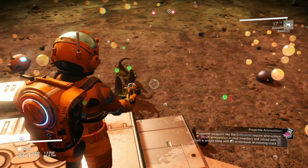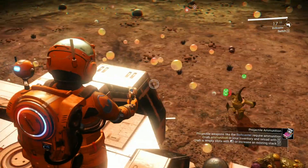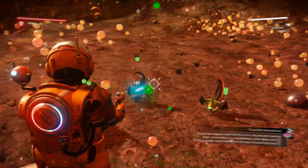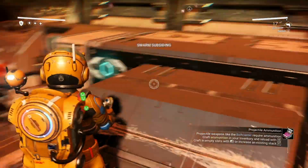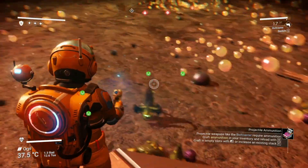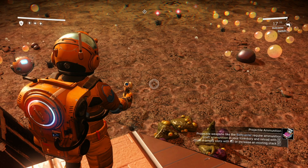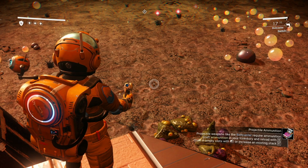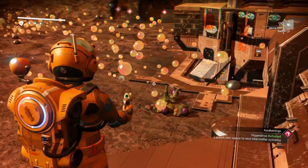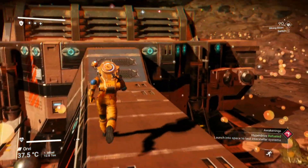One thing good about these monstrosities: if you go to the mission agent and pick up a mission to kill creatures, these guys count toward that. So you can come down here, shoot one of the whispering eggs, and start wailing on them to get that mission accomplished.